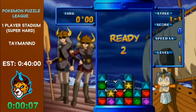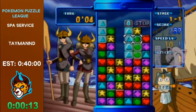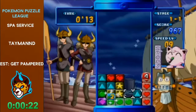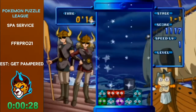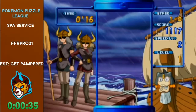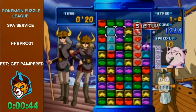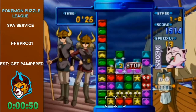The lore of Spa Service is that Team Rocket has started a spa service in one of their masterful disguises. They are going to capture people's Pokemon when they drop them off at the spa. Gameplay-wise, you can see there's a dotted line on the screen and you have to lower your entire stack. You have to keep clearing blocks until you get beneath that line.